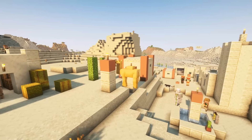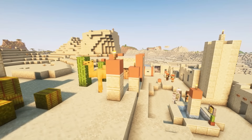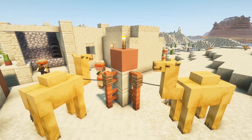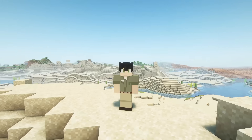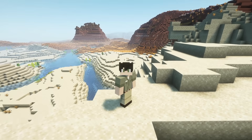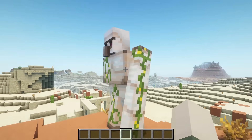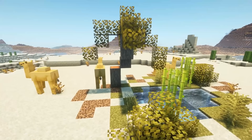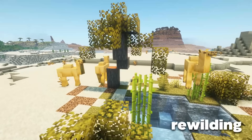Before recent updates, camels only spawned in desert villages, suggesting they'd been fully domesticated by villagers with no known wild population. That fits the textbook definition of extinct in the wild. This is also the case with iron golems. However, newer updates expanded their spawning range, rewilding the species — that's a conservation win.